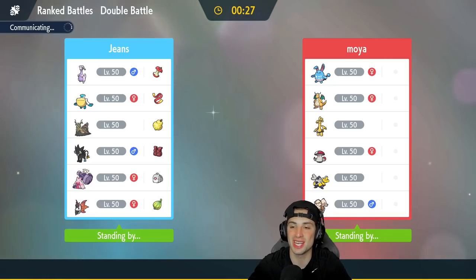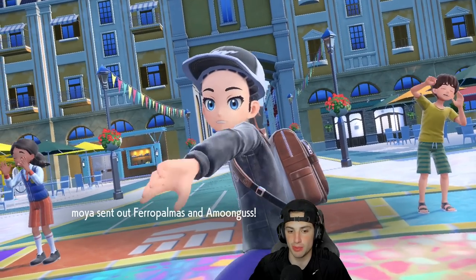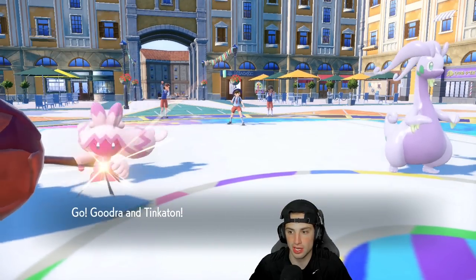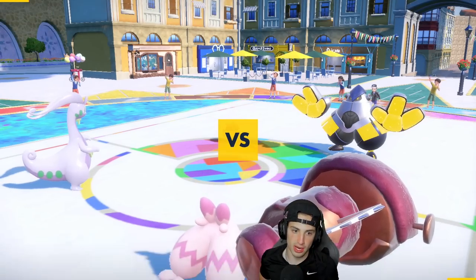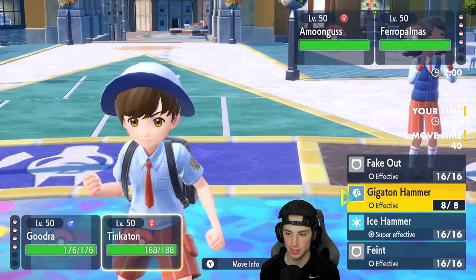We're going to lock it in and look to grab a win in match number one. Very cool team — no Legends of Ruins. I feel like having the Legends of Ruins Pokemon just makes your teams ten times better from my experience. I'm leading Tinkaton and Goodra just so I can get off a Fake Out and kind of get after it. And with Sap Sipper, you can't hit me with a Grass move, which is going to be really good for setting up a free Acid Armor.